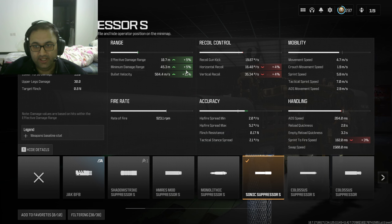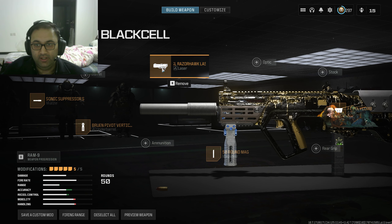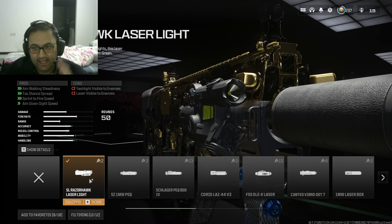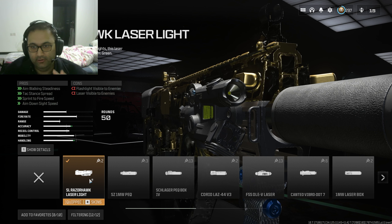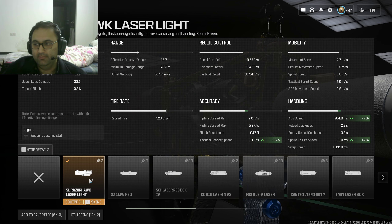First of all, we'll get right into the barrel. Well, there is no barrel because I have tried it with the one that gives you the most damage range, but it doesn't kill as fast. So let's get right into the attachments. Sonic Suppressor — I'm using the Sonic Suppressor because it increases the range by a little bit, and because we don't have a barrel that does that, but with this suppressor and without the barrel, best TTK.